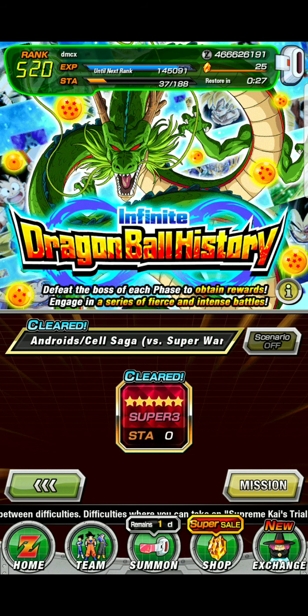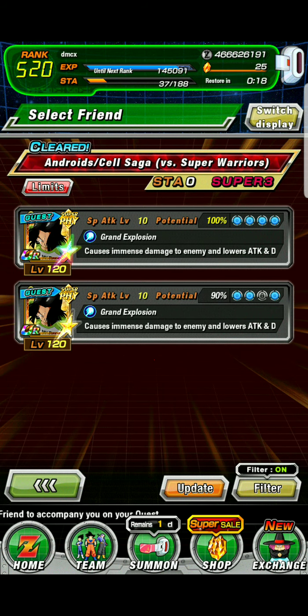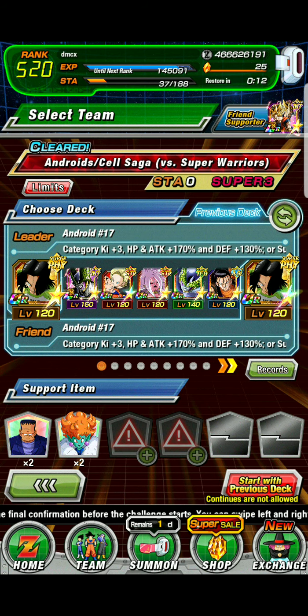Welcome to Dokkan Battle Infinite Dragon Ball History, Android/Cell Saga vs. Super Warriors. I pretty much use this team to get the special condition of using three androids on your team and three androids of Cell Saga on your team.